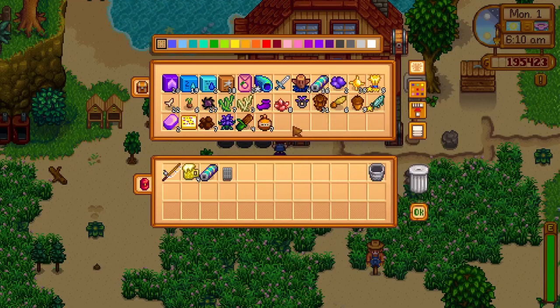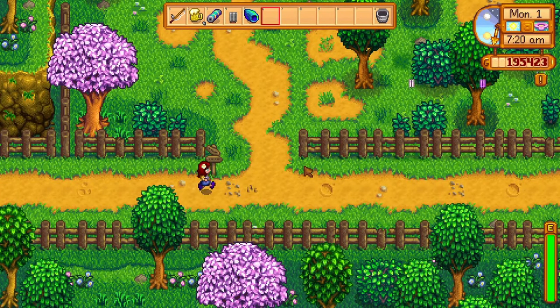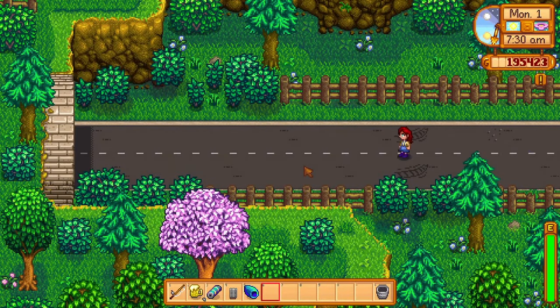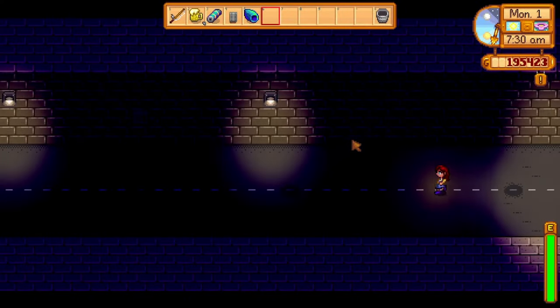To start the chain quest, you will need to get your hands on a battery pack. You can get one pretty easily by making lightning rods and placing them around your farm. When it rains and if lightning hits the lightning rod, you will get a battery pack. You can also buy a battery pack from the traveling merchant. However, I would highly recommend making quite a few lightning rods anyway.